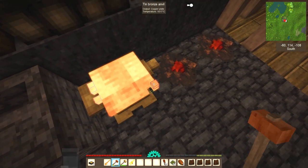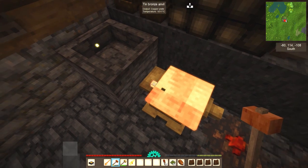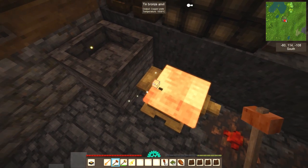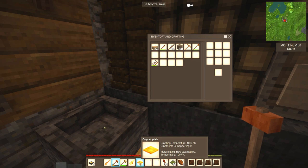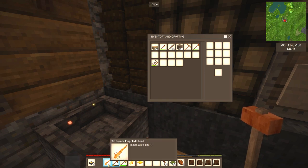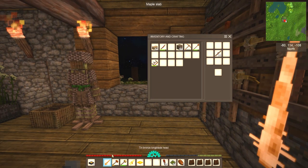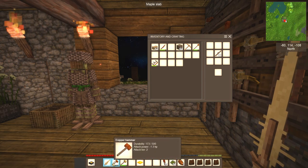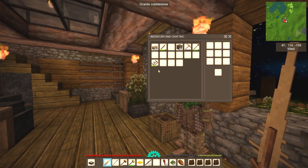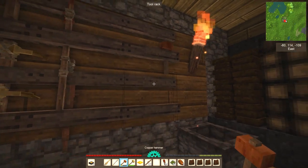Get these guys in the right spots and bang them out — knock them right off. Whoops, I moved the hammer — it's like a bad golf swing. There we go, copper plate! Looks like the tin bronze long blade head is nice and cool, so we can make that sword. We can make our spear as well. Now we have a bronze spear and a bronze sword, and these do more damage than the copper variety and are more durable.